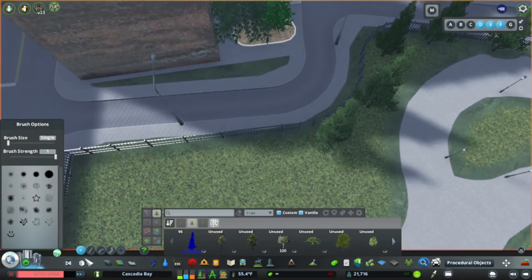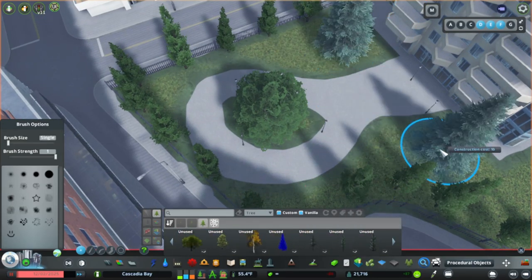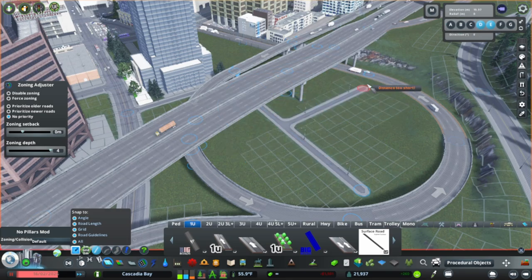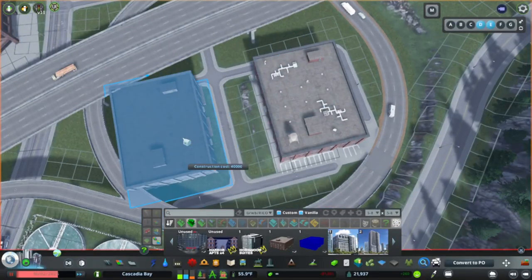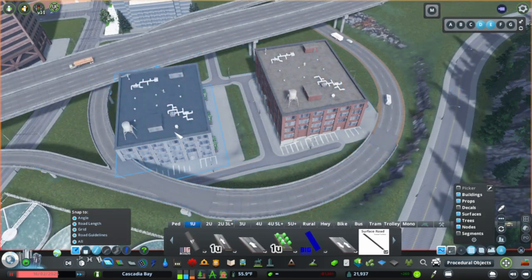In dense cities like the one I'm building, often every inch of available land is used, including the area between the looping highway ramps. For this particular one, since it's the first exit off of a bridge, I'm modeling it off of this area coming off of the Queensboro Bridge in Queens, New York, and mostly putting in warehouses. But in my city of Astoria, they're repurposed, converted into residential lofts.